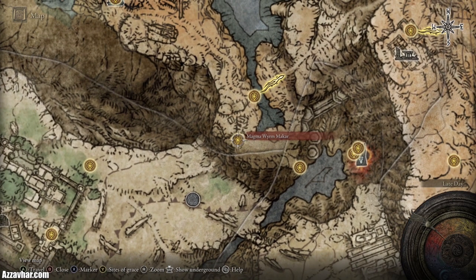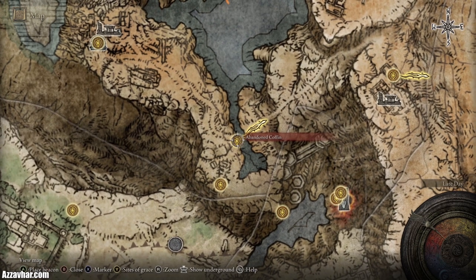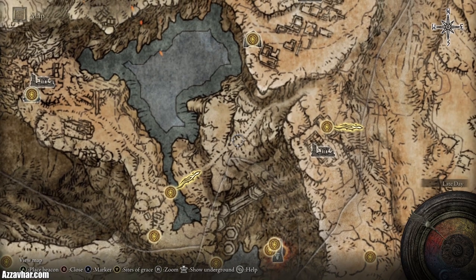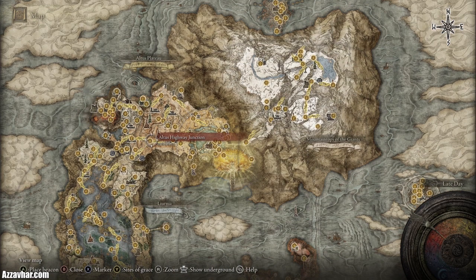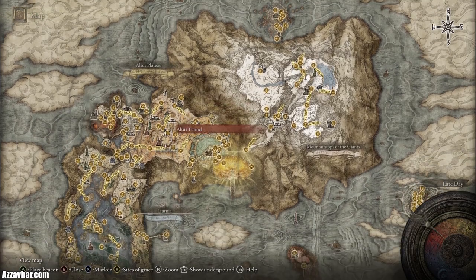Head inside and fight a boss which is a magma worm. After that you'll end up at the abandoned coffin and can head up this section, which gives us access to the Altus Plateau — basically this section on the map.